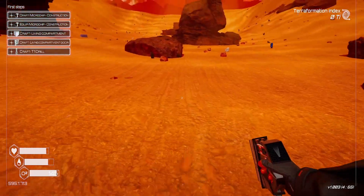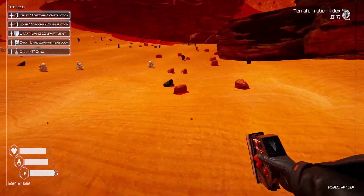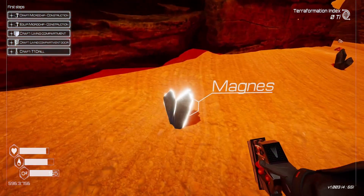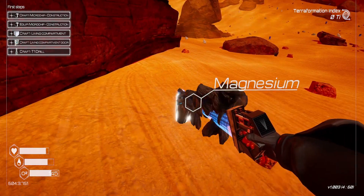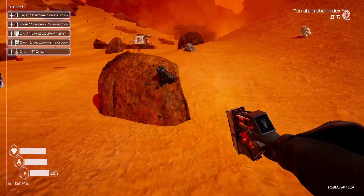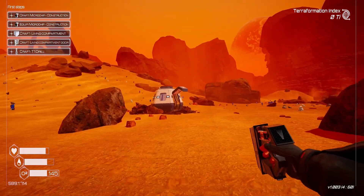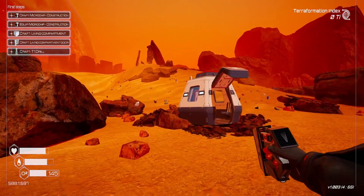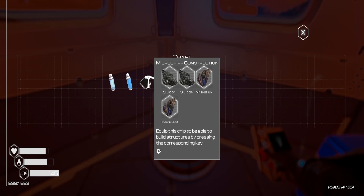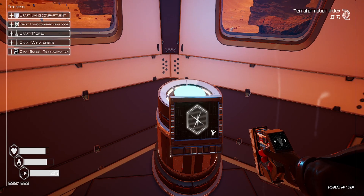I see some iron laying around. Let's get the ice too, because we need that for water. Magnesium. I think the devs have done a really good job with this game — it's such a nice look and feel. I'm very interested in seeing the updates I haven't seen because I haven't played this in a while. Let's equip that — now we can construct. Nice.